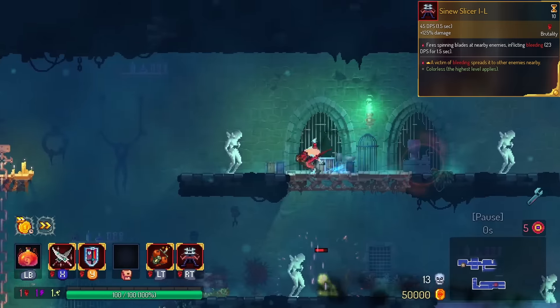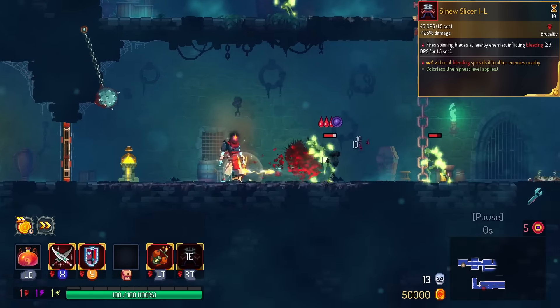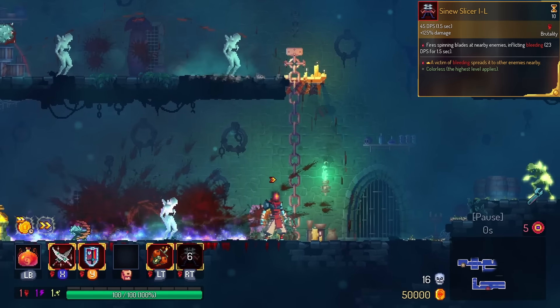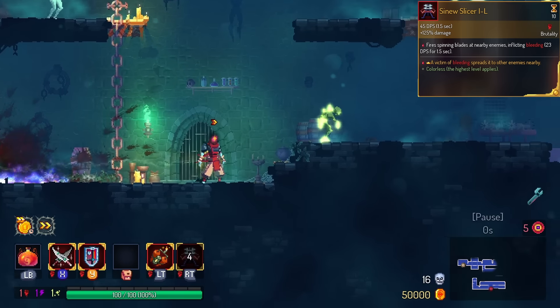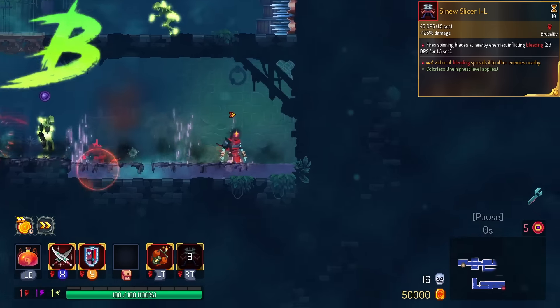Serrated Slicer does bleed propagation. What that means is that if a monster dies with bleed, others are bled around it. Very good for enemies on higher platforms and bats that the Serrated Slicer can't reach. We're going to put this in the B tier. Doesn't help out with bosses, but it certainly helps out with biomes.